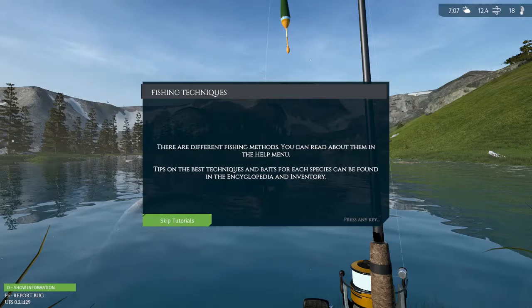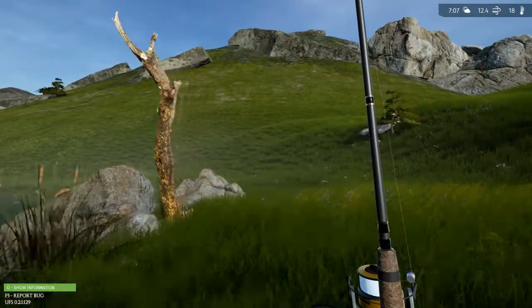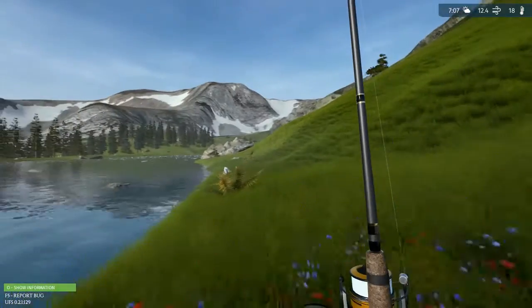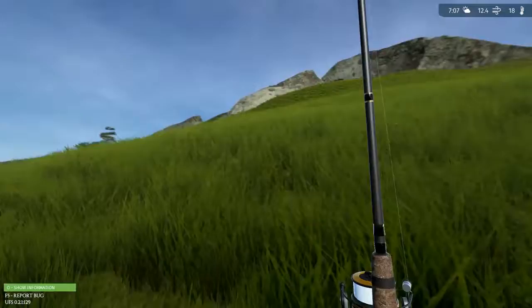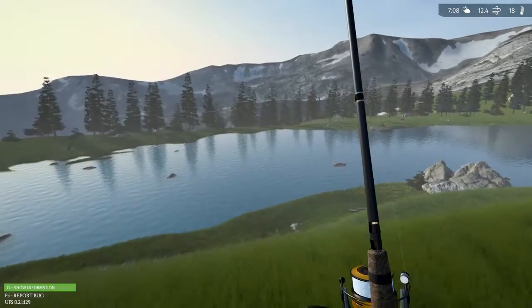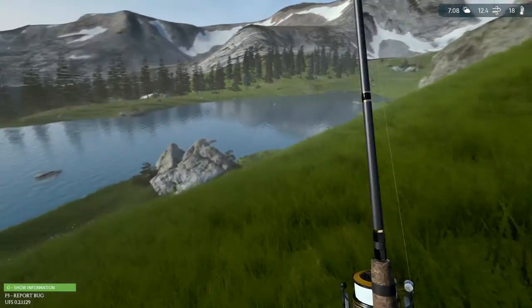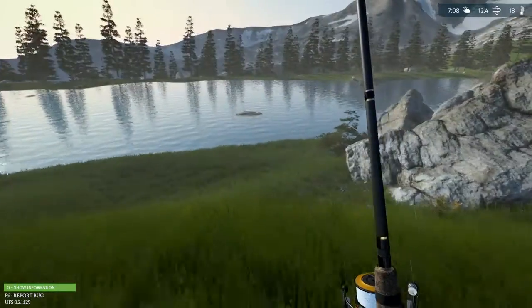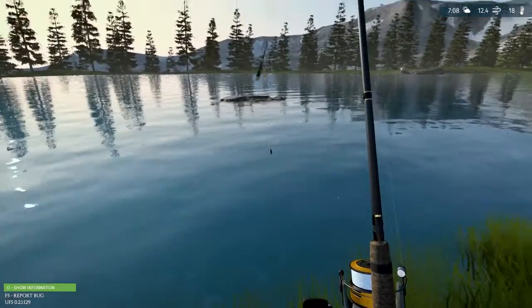There are different fishing methods — you can read about them in the help menu. Tips on best techniques for each species can be found in the encyclopedia and inventory. Let's take a jog. Look at the scenery, guys — I wonder how far I can go. This is really pretty. I'm going to chuck it in right here next to this rock because fish like rocks, if this is anything like real life. I don't fish much, but I do fish a little.